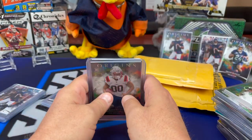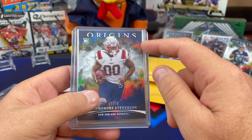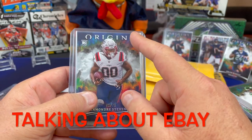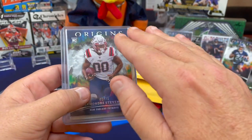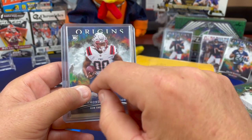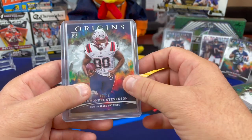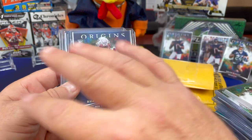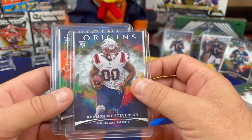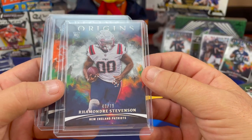A quick note — somebody helped me out in the Fantasy Rip League chat. I was having trouble finding Origins on eBay to comp them or buy Justin Fields cards. Somebody gave me the secret: normally you put 2021 Origins then whoever's name you're looking for. But if you put Origins in quotations, then it will find it specifically — otherwise it brings up all kinds of random other cards. So a little note if you're looking for specific Origins cards. And now you know.